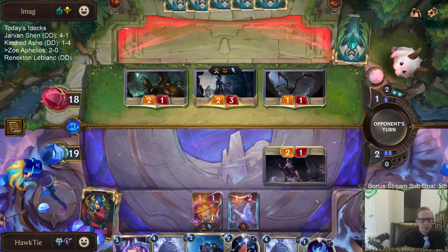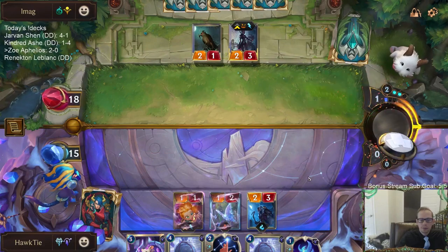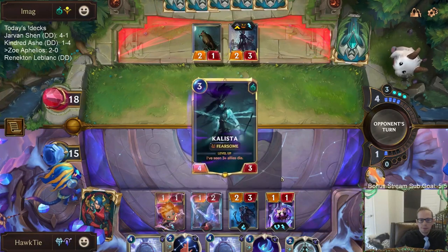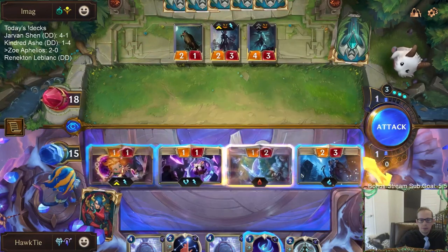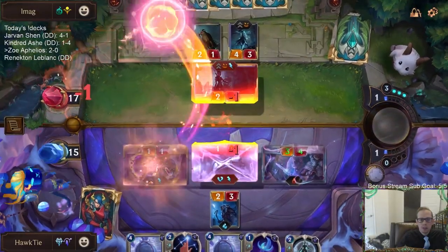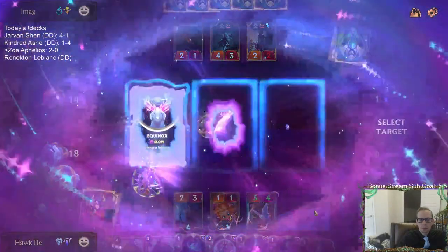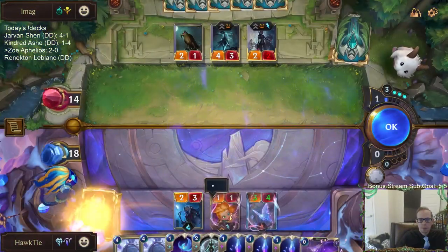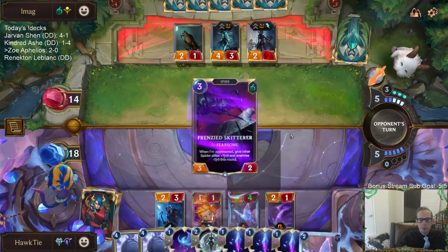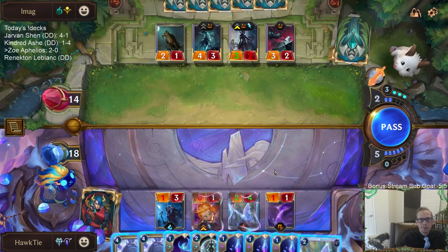So I'll just take an extra point of damage, because a second Elise would make my life really bad. Buff up that Sparklefly — Sparklefly getting buffed. That's why I did that — I wanted to get the buff on the Sparklefly. A frenzy Skitter? But why? Fearsome, fearsome, fearsome.